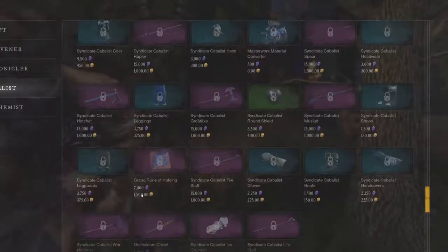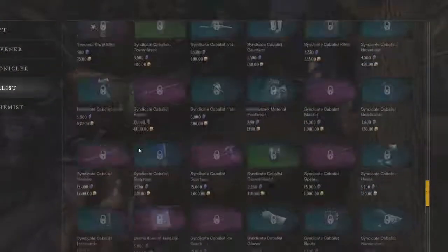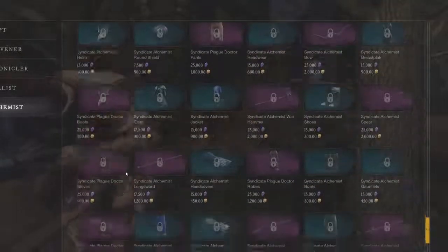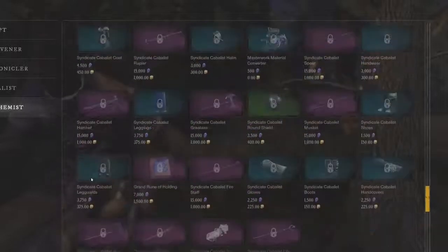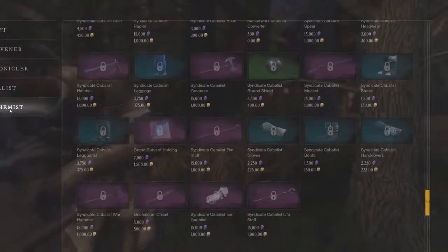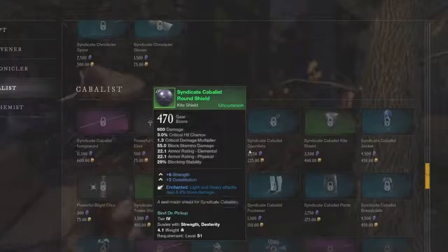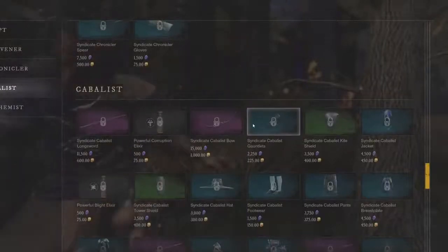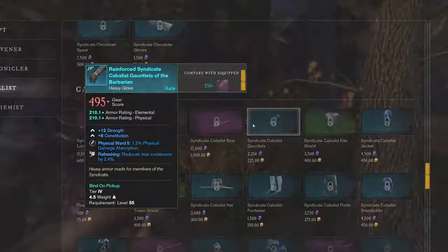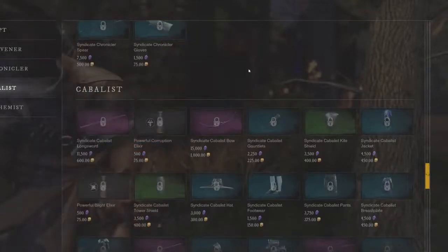There's a lot of money to be made very quickly here, and you don't even need the Alchemist rank to get Greater Runes of Holding. Tier 5 is at the Cabalist rank — let me know in the comments how to pronounce that — but you don't need the final tier to grab that tier 5 rune. I think this is going to be a great way to make gold in New World. Thanks for tuning in — make sure to like, subscribe, and turn notifications on. I'll see you guys in the next one.